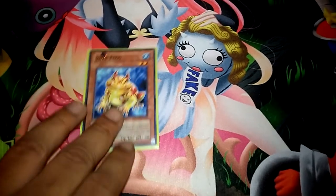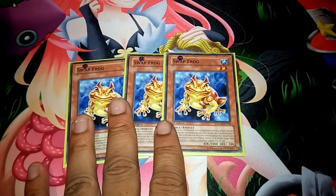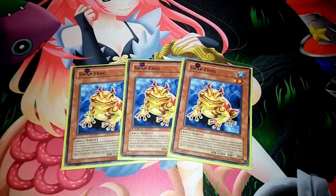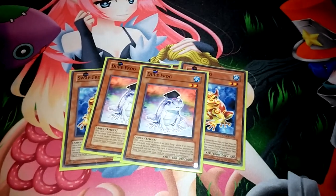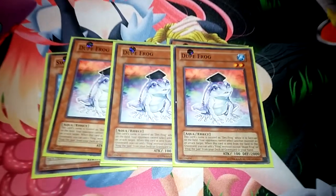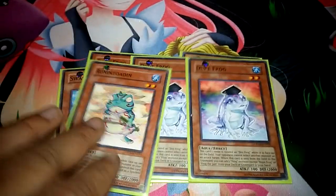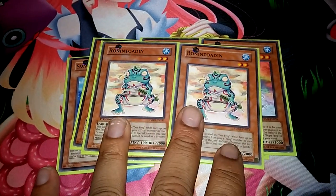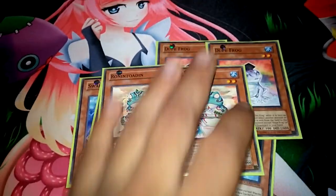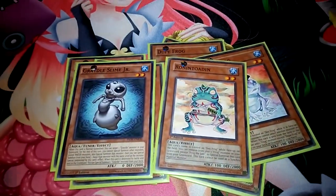For the main deck: three Swap Frogs — discard a water from your hand when summoned, send a water from deck to grave, and you can bounce it back to normal summon another monster in addition to your normal summon. Two Dupe Frogs — primarily sent whenever you use Ronintoadin, and when on the field you can add a frog from deck to hand. Two Ronintoadin — that's all you really need, since you can banish the other frogs to recur these. You've got six targets so there's no reason to run three.